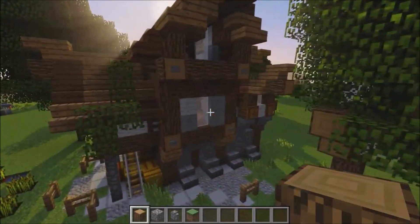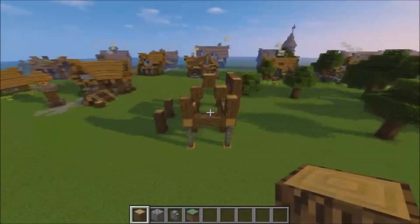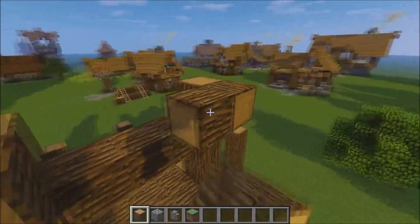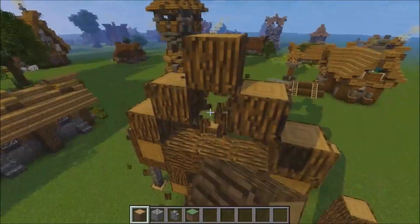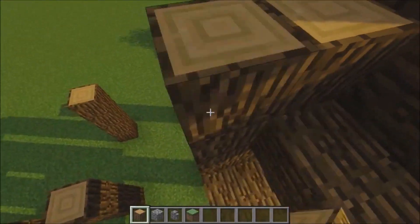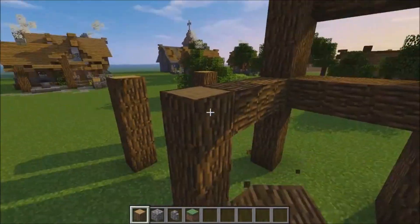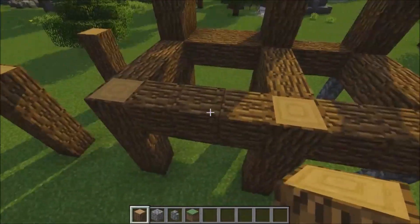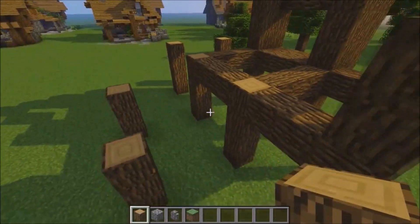Then I'm going to come out on the fourth block again and create a roof shape like so — one, two, three, on the fourth block — and come out and take it across. Then just create the roof shape. On the side, take it up all the way and place two beams across. On this side it's going to be a balcony, so this bit might not have a second floor.